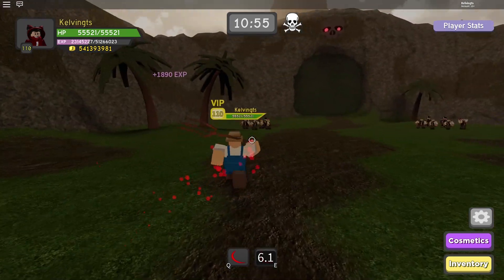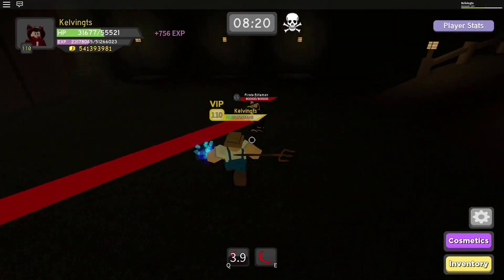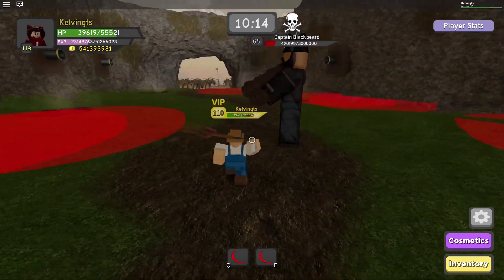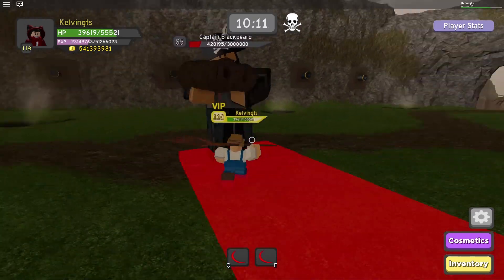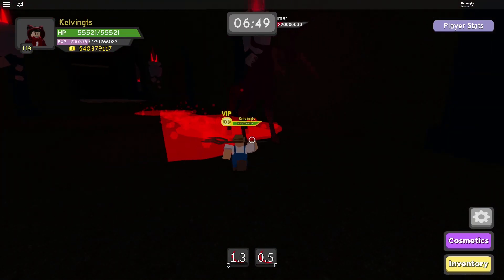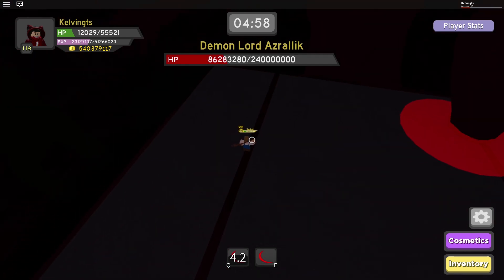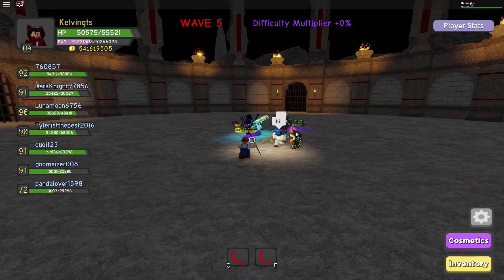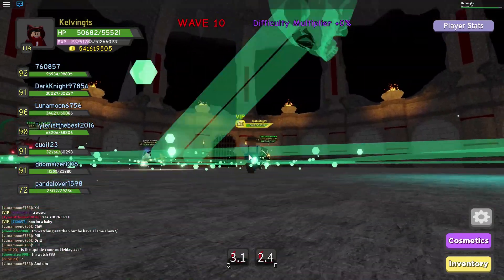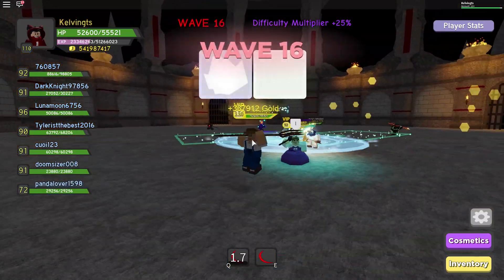Tip number nine: memorize the movements of the bosses. Some bosses you need to rotate around, some are stationary, and some move really fast all over the place. Knowing and memorizing their movements and patterns will give you the easiest time beating these dungeons. Additionally, from Jack: in wave defense, there is a boss every 5 waves, you get loot every 15 waves, and the difficulty multiplier also increases at that point.